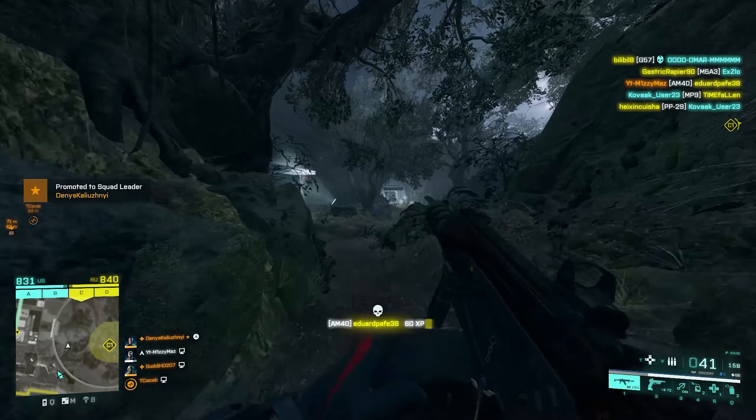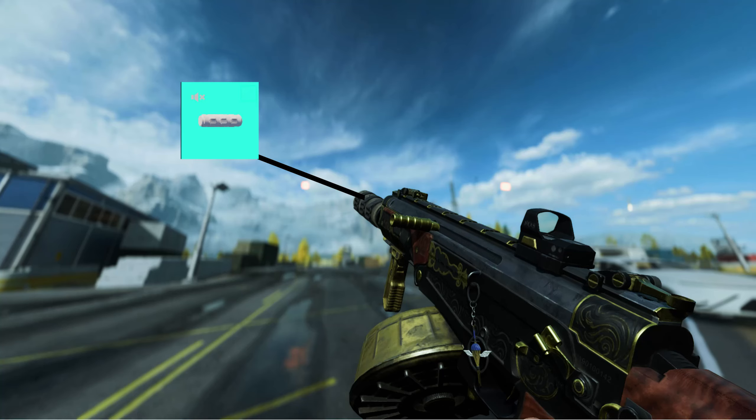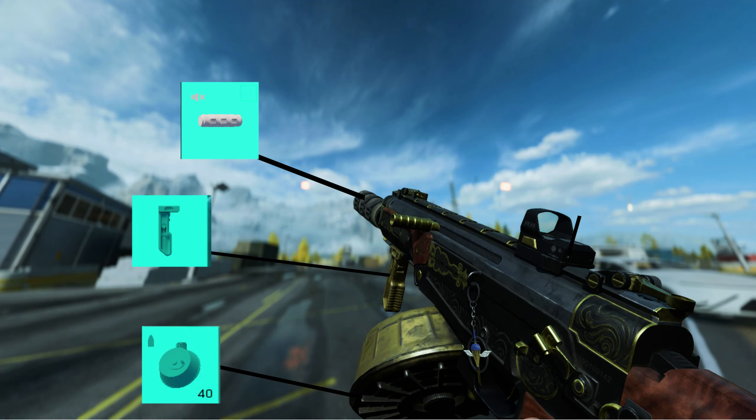This weapon is great at clearing out areas and plays well on Breakthrough and Redacted. The loadout is the wrapped suppressor, but if you struggle with the recoil, I'd use the Champion muzzle brake instead. Then I have the LWG grip — I always like to be on the move with this weapon and it helps a bit with the accuracy. Then the drum mag and the Fusion Holosight.